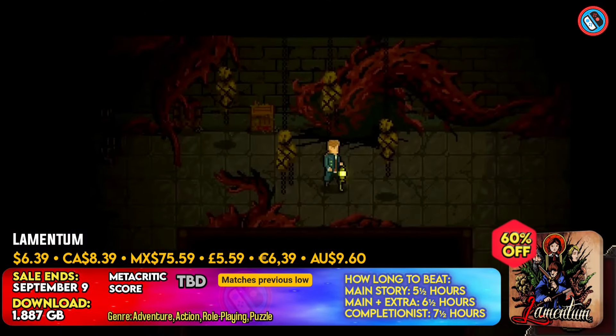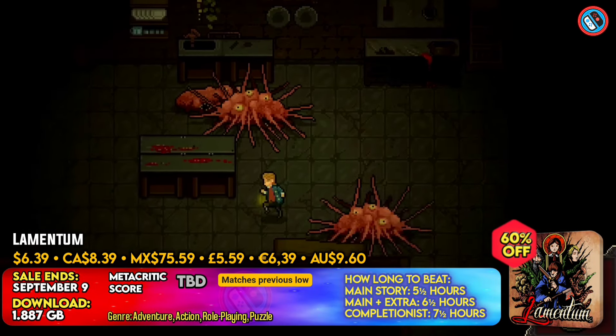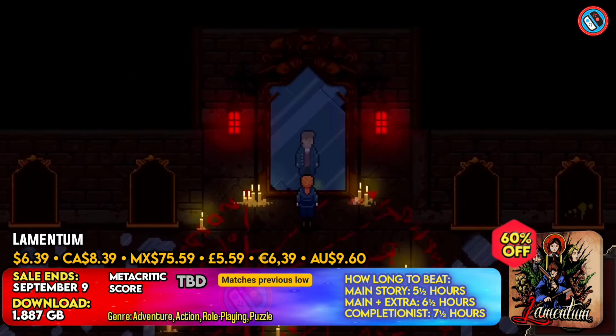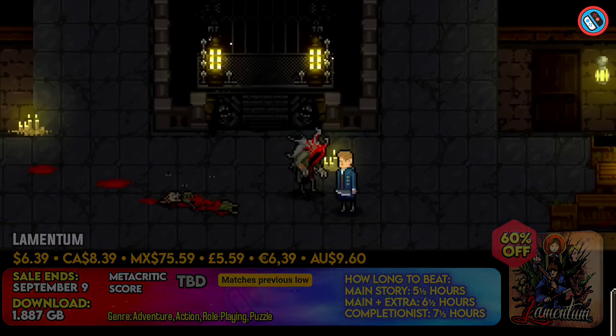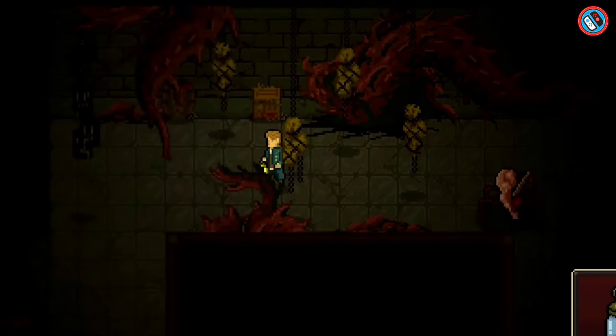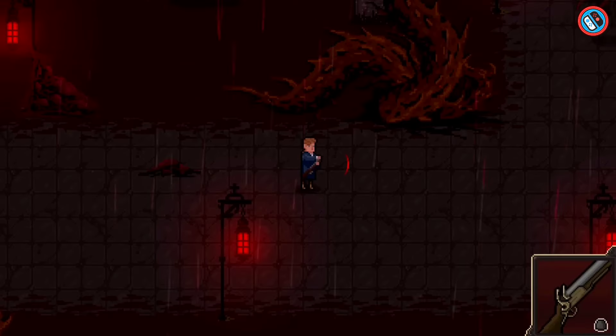Lamentum is a pixel art survival horror game set in 19th century New England. Players go with nobleman Victor Hartwell to locate a treatment for his wife Alyssa. The game sends players to Grau Hill Mansion, where the Earl offers a cure, but the cost is unclear.